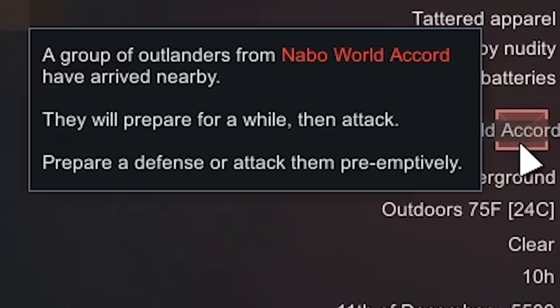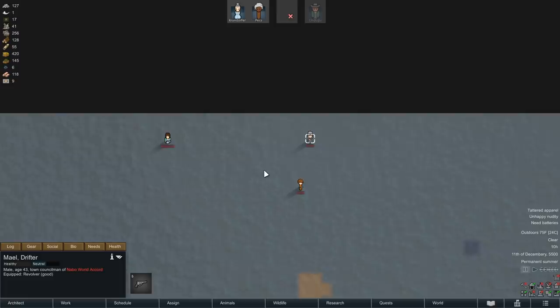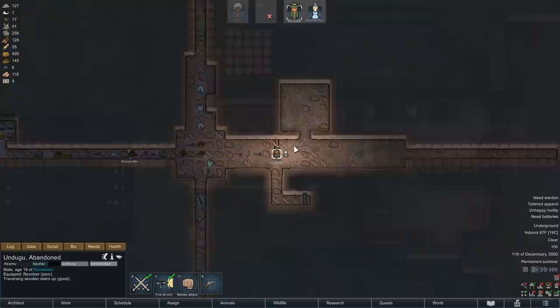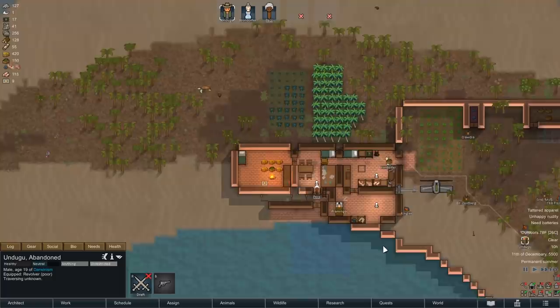We've almost completely shattered the resistance of Flamingo. And we're being raided by the Naboo World Accord. These people have guns and knives, but they're terrible shots and bad at melee. In the words of Eminem, I'm not afraid. Do your worst, Naboo World Tribe. Pex and I are armed to the teeth - we will destroy you.